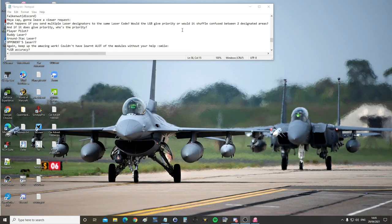Hello everyone, I hope you're all doing very well. For today's valued viewer request we have from FalconWatt on the Discord: 'What happens if you send multiple laser designators to the same laser code? Would the laser guided bomb give priority or would it shuffle confused between two or more designated areas? And if it does give priority, who's the priority — player laser, buddy laser, ground JTAC laser, opponent's laser?' My pleasure. And I thought I'd put my own request in here: how accurate are laser guided bombs?